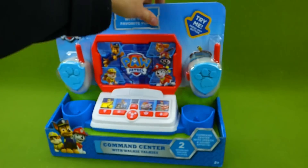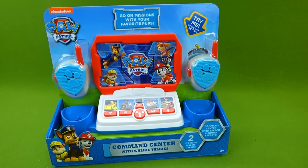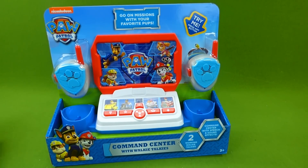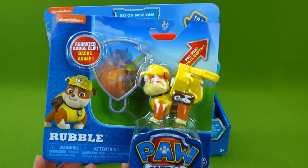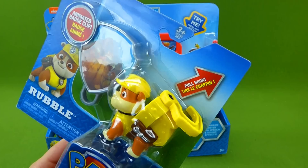We're gonna open that up and we've got to find out what our special mission is. Somebody's in trouble and we've got to help them. We also have Rubble on the Double, the brand new pull hook and grappler.